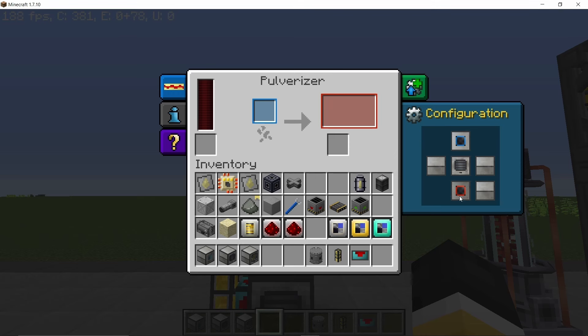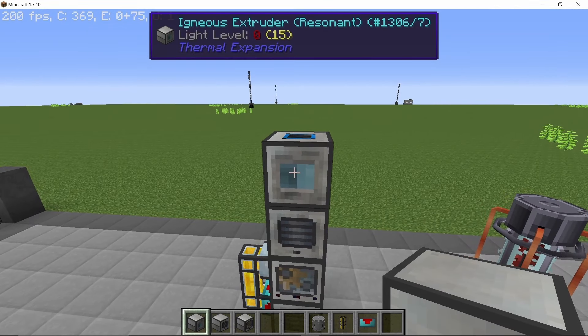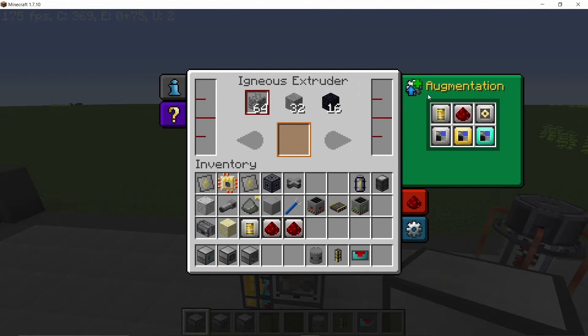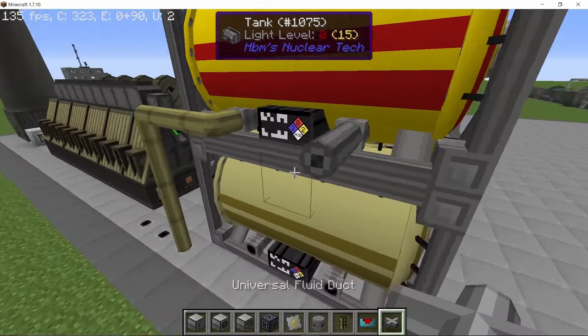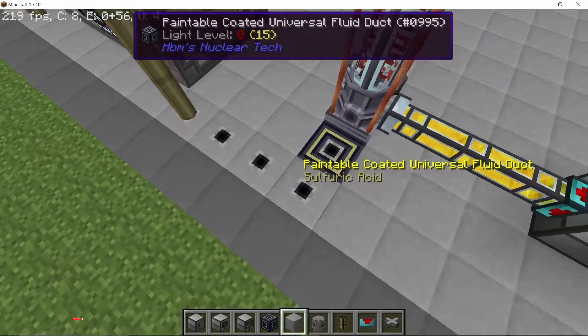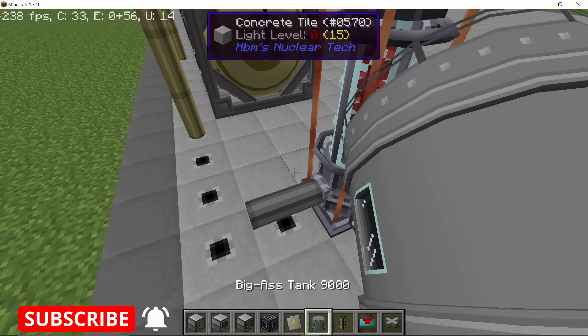On top we are going to place an igneous extruder which will produce the cobblestone in the first place so that it can go into the pulverizer. With that done we are going to produce an infinite amount of nitre, and that can be connected to sulfuric acid — both of these will be mixed in a mixer, and the mixer will produce nitric acid for us. Make sure to set the mixer properly in order to produce nitric acid.